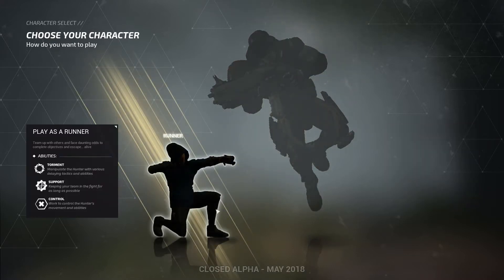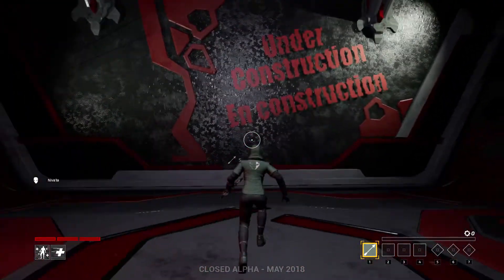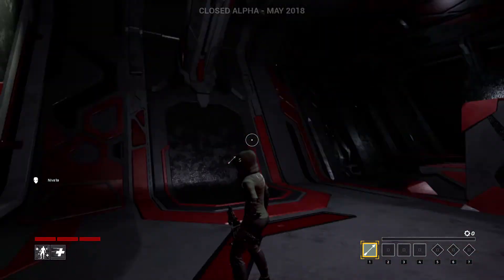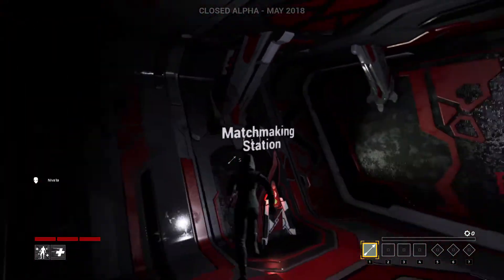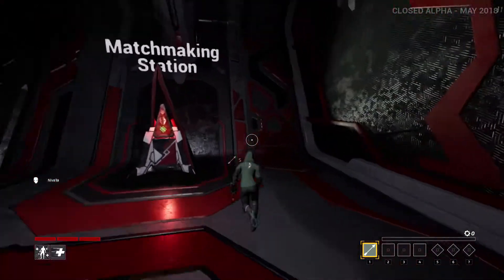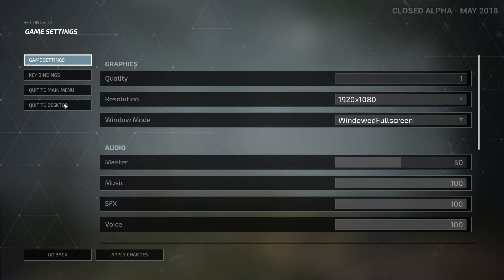So let's check out the runner first. If I click runner, we are in this lobby area where we can run around, move the camera, and test out the controls. You can just run around this area, jump on things, and get used to the climbing and all that. We have the matchmaking station there. Now let's take a look at the key bindings.